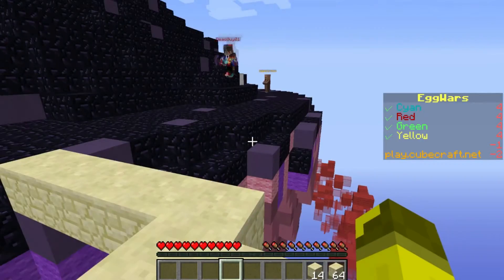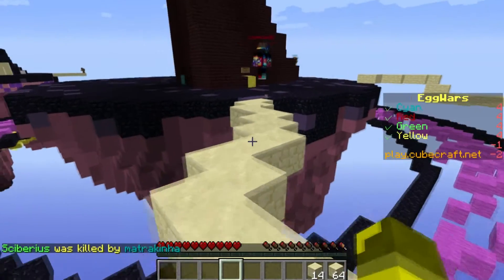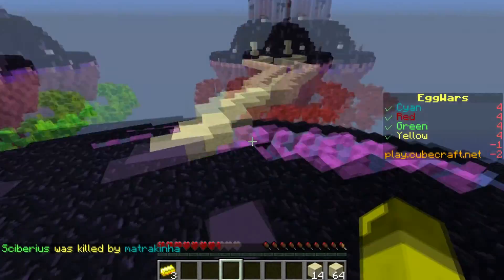Should I go with this guy over here? Yeah, alright. So basically try to get gold and diamond. Okay, I'm getting gold. This guy's trying to kill me. I'm running.